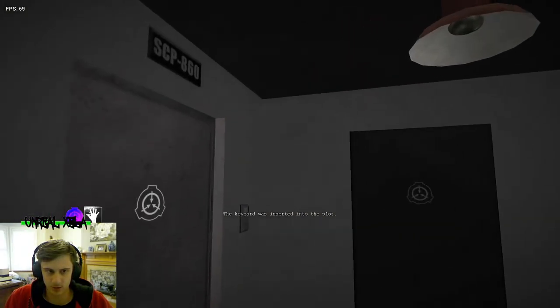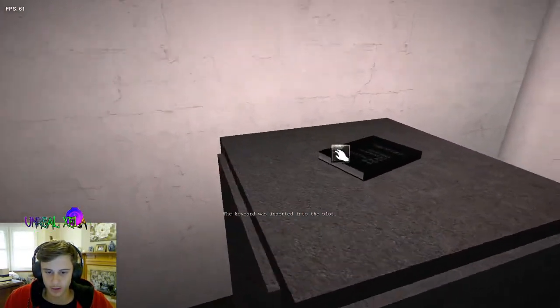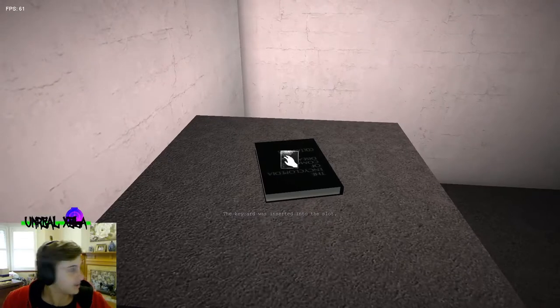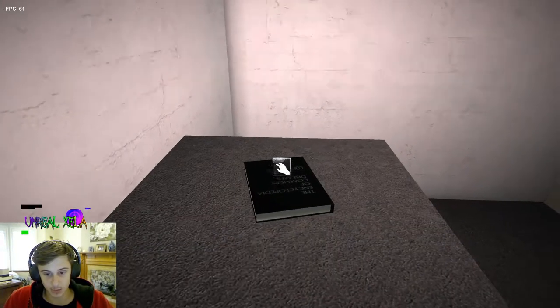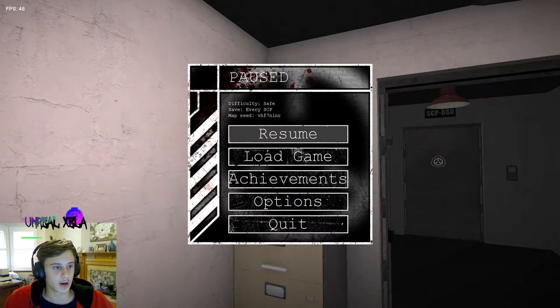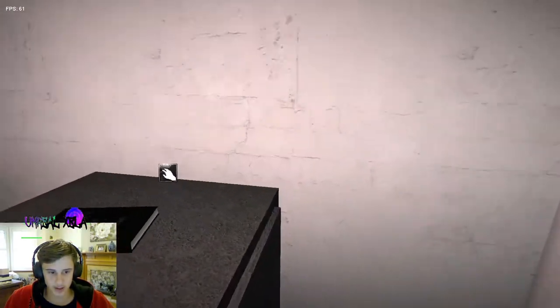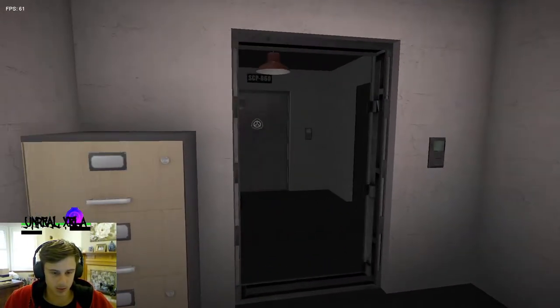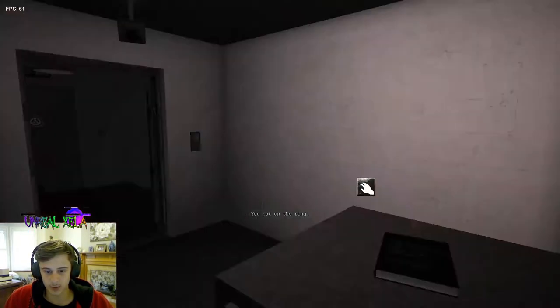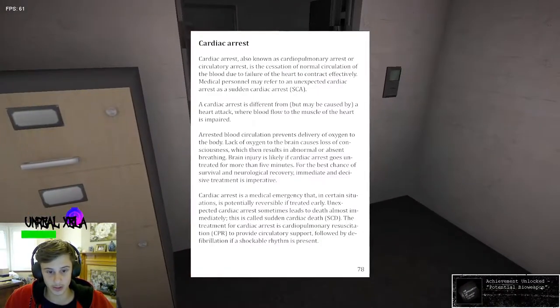SCP-1025 is a book of diseases. If you read any of the diseases in the book you will get that disease. There are a bunch of different diseases you can get — if you get cardiac arrest you will die, and some of the others cause damage to other things. SCP-714 obviously blocks the anomalous effects.